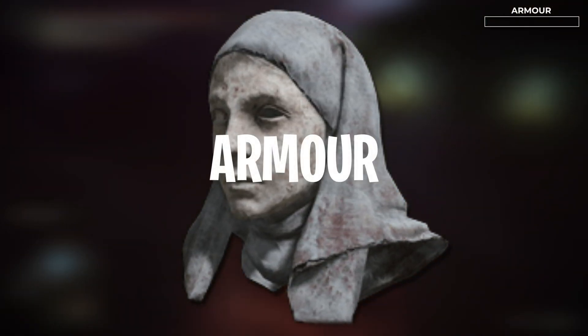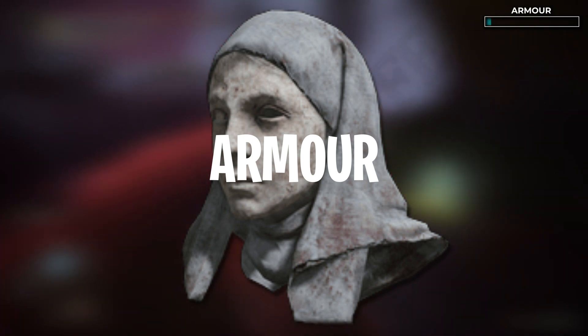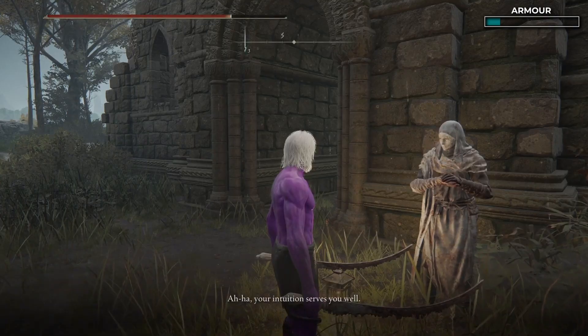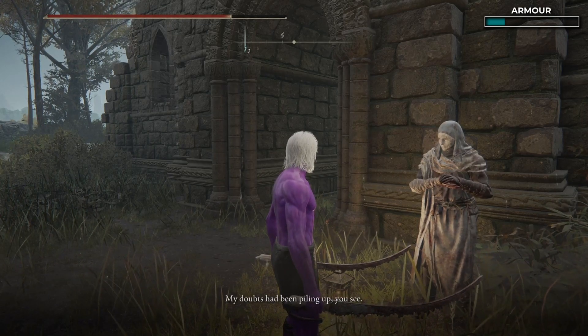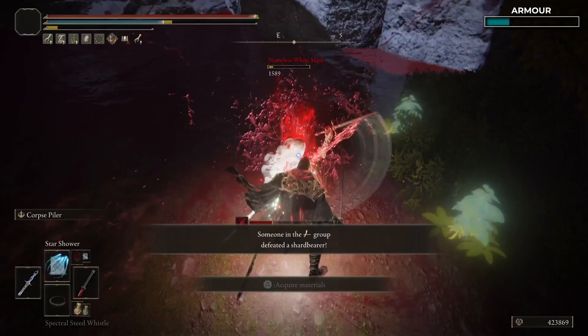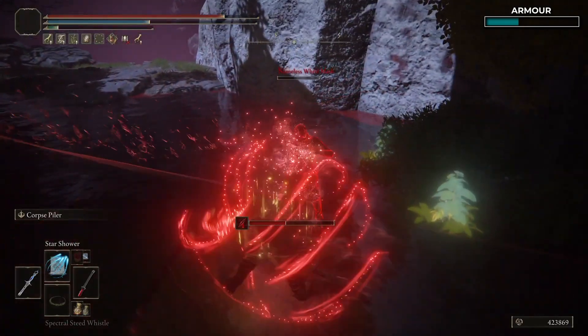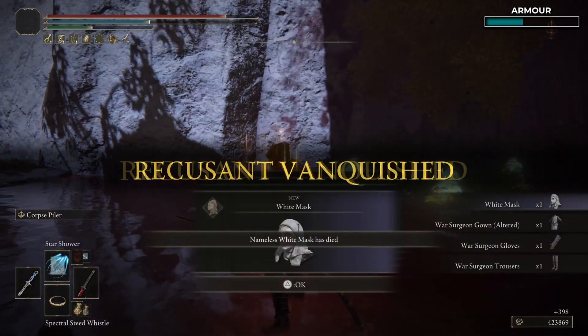For your head, you'll want to use the White Mask. This boosts damage when blood loss is in the vicinity, giving you a 10% damage boost. To get the White Mask, you'll need to do Varre's questline and be rewarded with the Pure Blood Knight's Medal. Use it to teleport and fight the three invaders in the blood pool — I got the full armor set from the second invader.